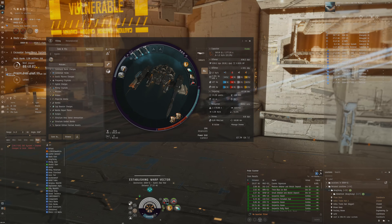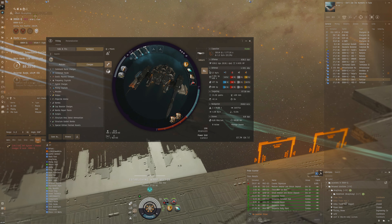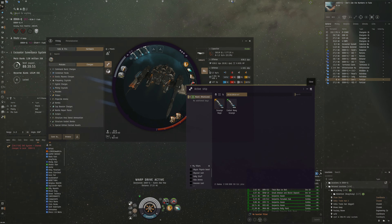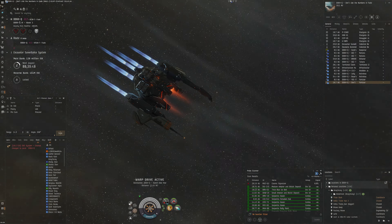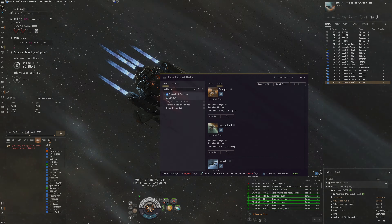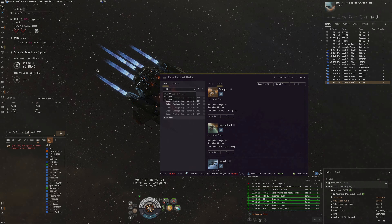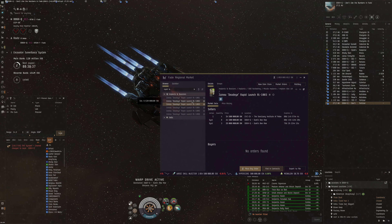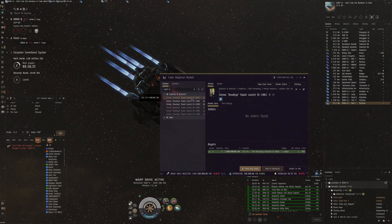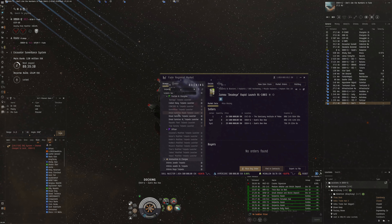We should have enough cargo space. I think this is really cool - I could even specialize more by having some interesting implants, like a Rapid Launch implant which is pretty good. You can get it and it's possible - it's not the cheapest implant but it's something. 30% - you can get that for torpedoes. Torpedoes also possible.